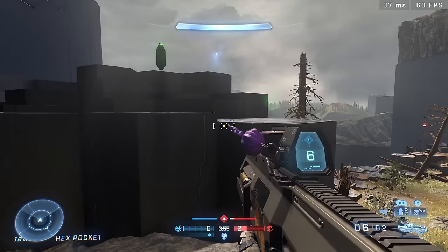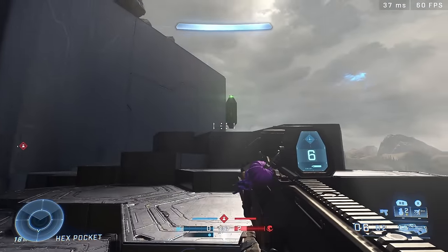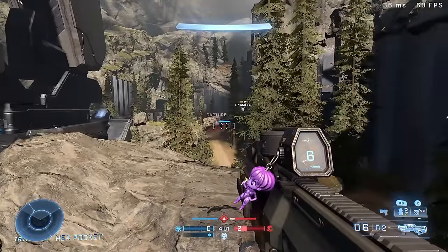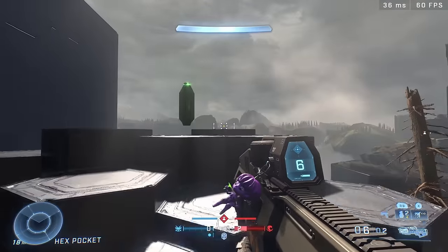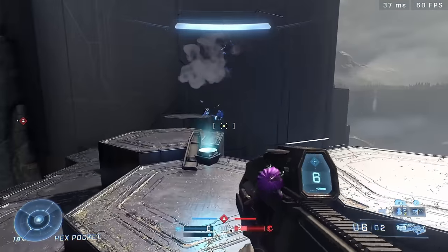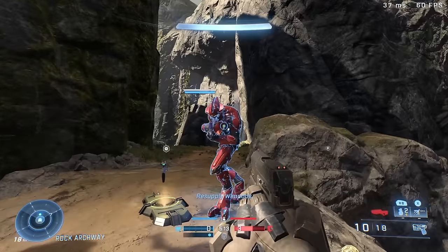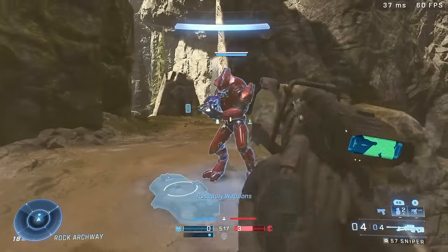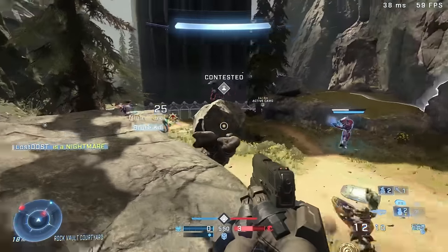There's also a hidden equipment you can find at the edge of the map called custom equipment B. Instead of marines, that one spawns elite defenders — I believe two red elites that go defend the hill. It's a secret equipment found at the edge of the map in a drop pod, and I don't think it respawns once you use it, whereas the marine one does respawn every single round.